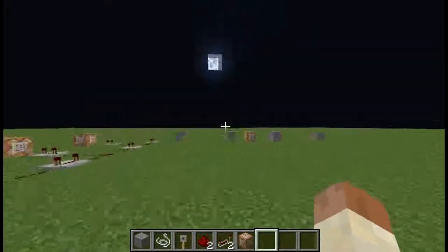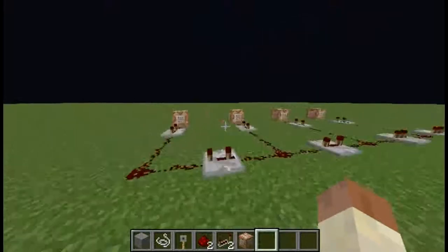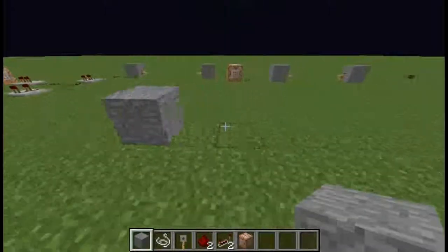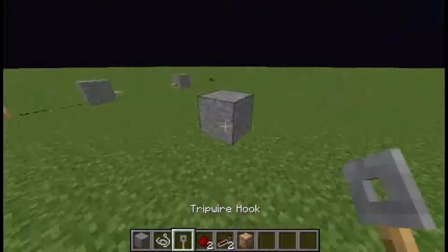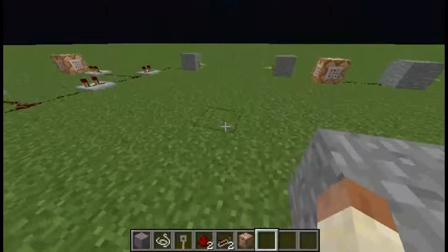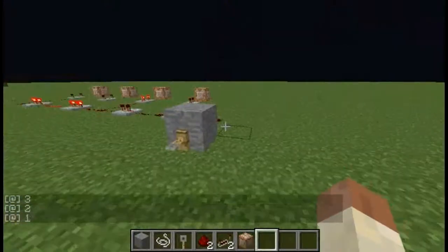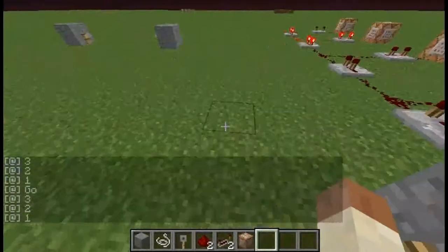Hey, what's going on guys, this is British Brad here bringing you a redstone tutorial. So as you can see I've got the setup here, and I'll just replicate it. You need to get the blocks and tripwire hooks. This is to make a countdown starting clock, so it goes three, two, one, go.